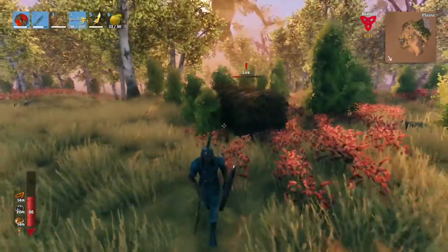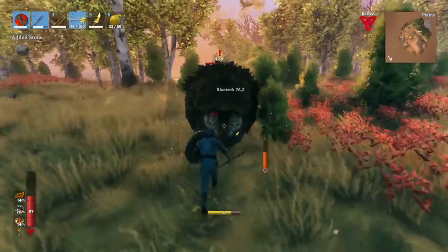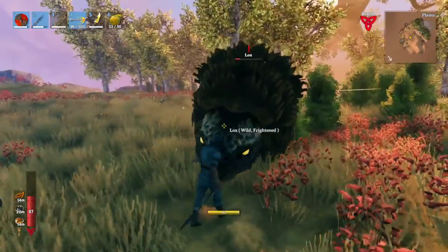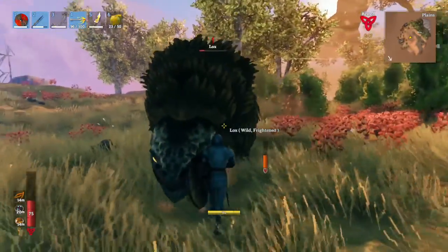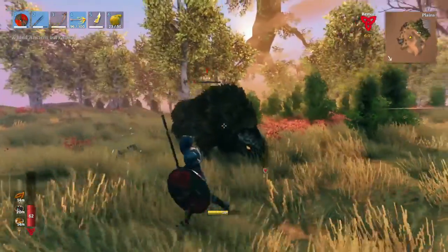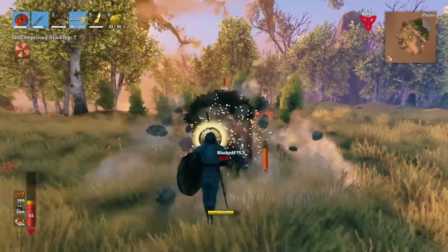If you're still having trouble, you might only be able to block that first attack, because his second attack actually does a lot more damage — the one where he goes up in the air. So you might want to try and run away when he does that. See how I blocked but it hurt me? Whereas this one I can block and hurt him just like that. You can throw your spear, but I don't really recommend it — you'll probably end up losing it.